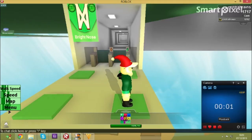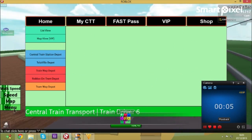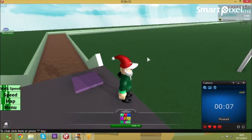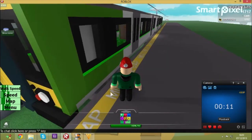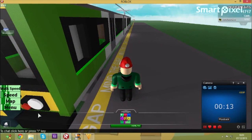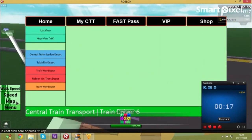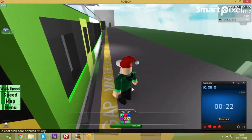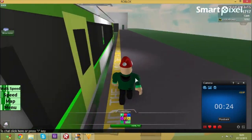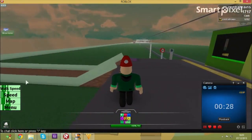Central train transport tutorial on how to drive a train and set it up. Now at central train station and trainway depot there is a class 172. However if you've got a computer which isn't as powerful, you should go to Televille depot or Roadblocks on Train depot, which is new, and get a class 153. The class 153 is shorter and doesn't take as much power to drive.